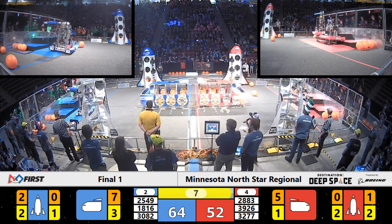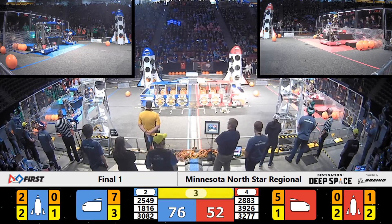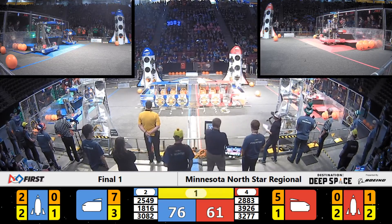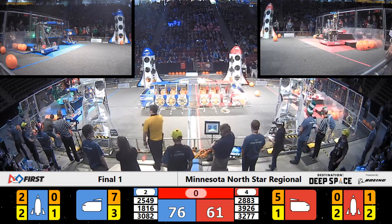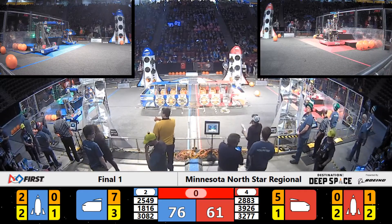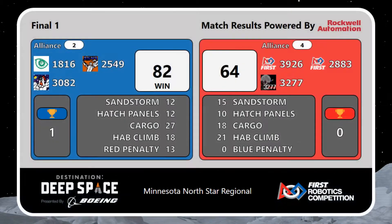18-16 flipping over onto the third hatch panel, but 2883 — that's Fred — they're trying to get onto the third one as well. The Blue Alliance, that's Alliance Number 2, takes the first win for finals, 82-64.